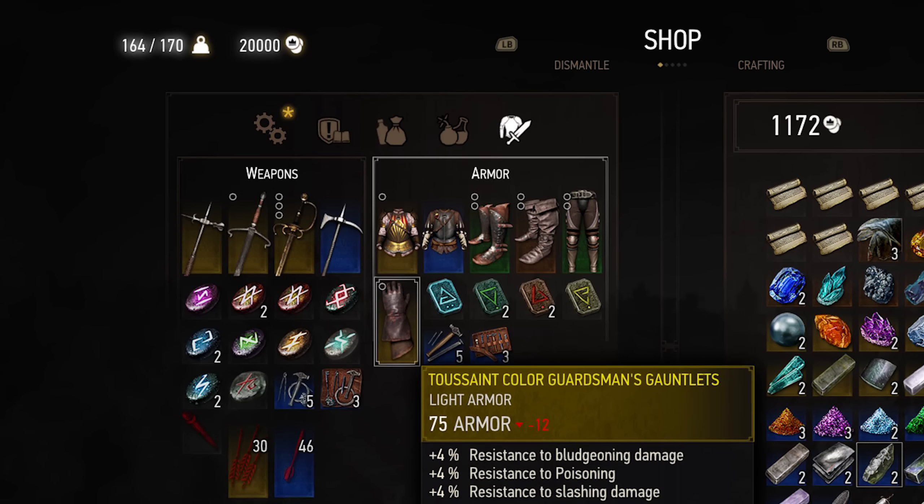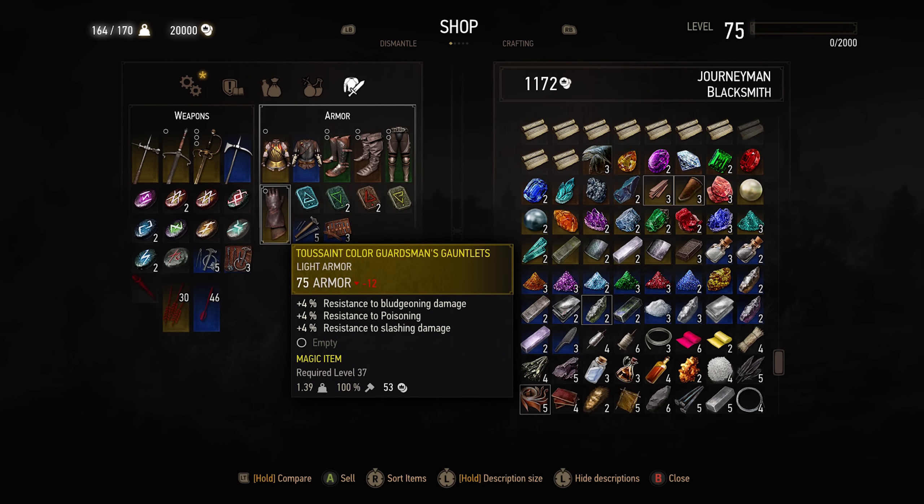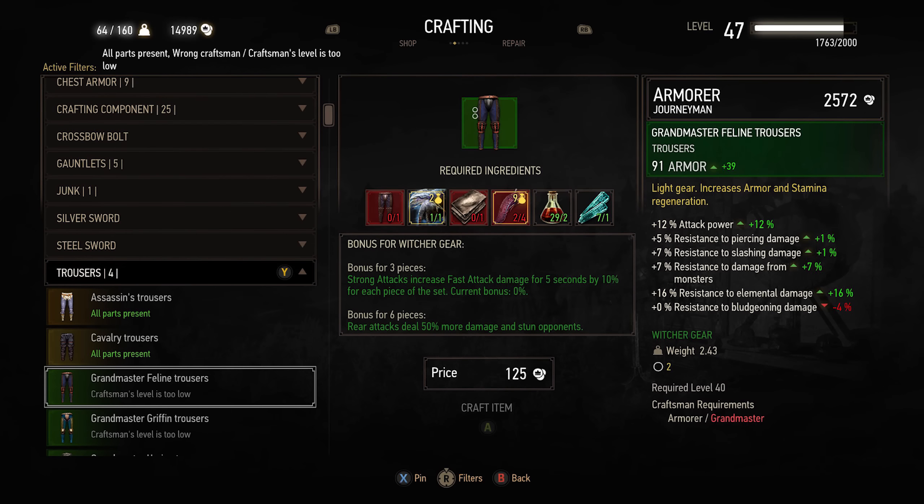Blood and Wine will come with more than 30 hours of gameplay, including over 90 new quests, over 40 new points of interest, and 14,000 lines of dialogue. For comparison, Hearts of Stone had only 6,000.